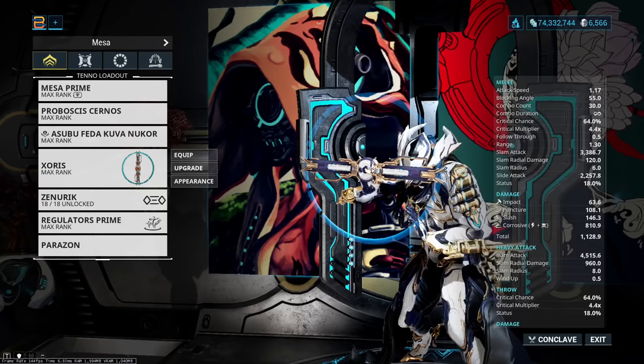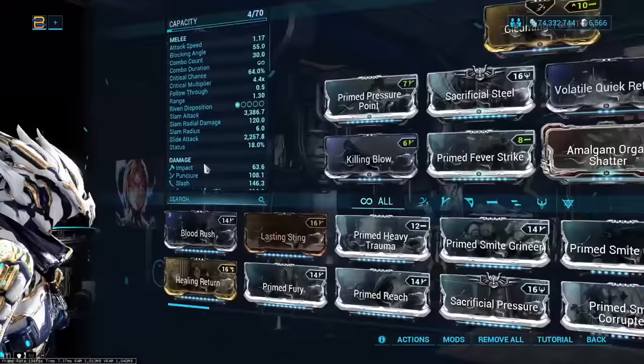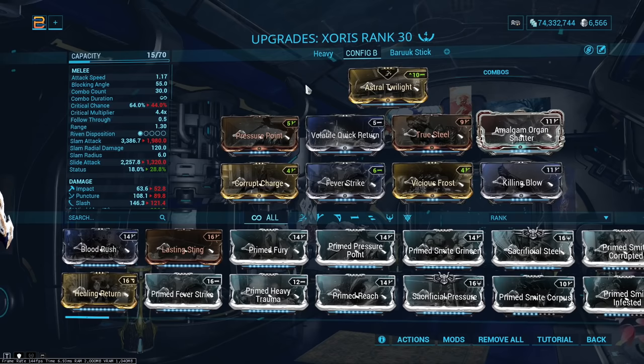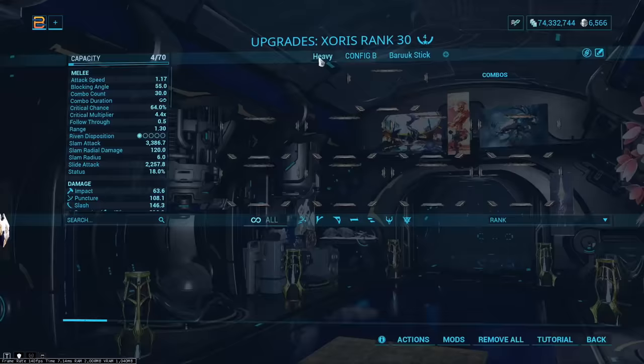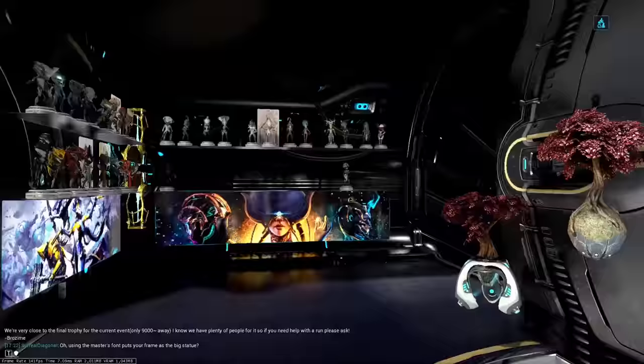You do not need to use a Warframe that's specifically very good at clearing the Granum Void. You can always bring the Zarris, which you're going to have anyway because completing the introductory quest gives you the Zarris. A build on the Zarris like this one is absolutely fine, and even a more budget build is going to get the job done at the higher end levels of the Granum Void.